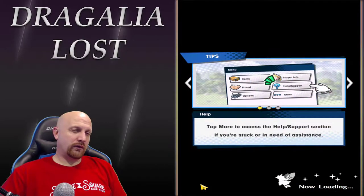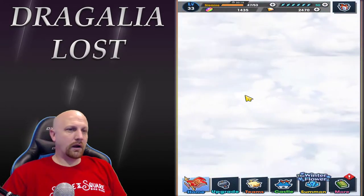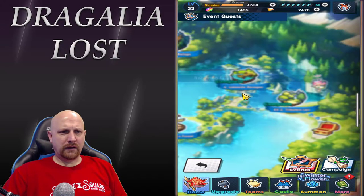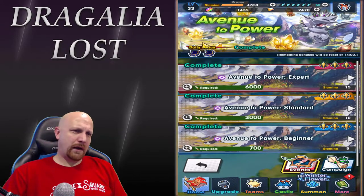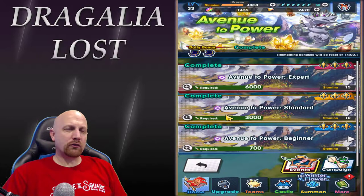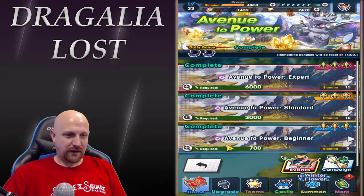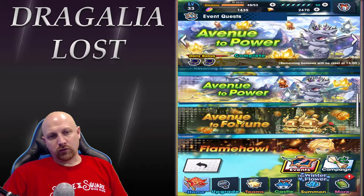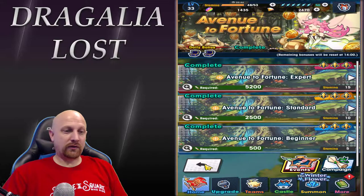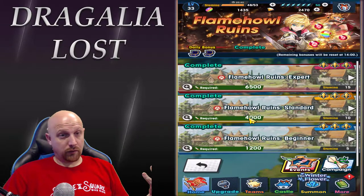The next step: go into Events. Make sure you check all the current events you have going on. Right now we have Avenue of Power — each time you do an Avenue of Power run, you unlock one of these chests. It doesn't matter which one you do, as long as you do one. You can do Fortune as well; it doesn't matter which one you run, you'll get a daily bonus. Flame Runes is also up with two more chests.